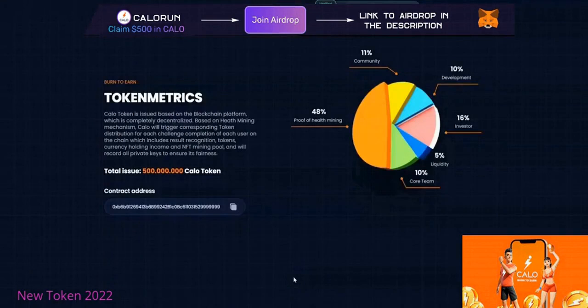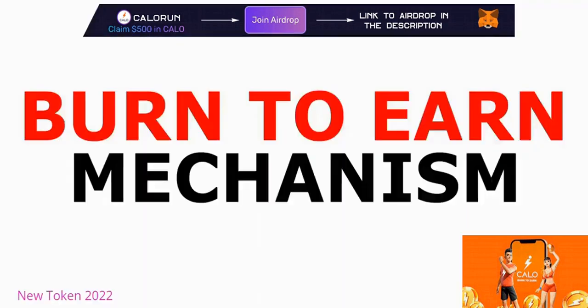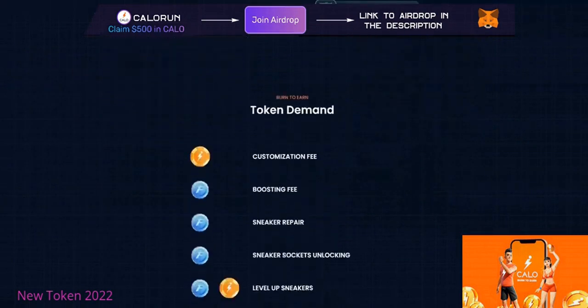Players have the right to trade sneakers on the app's marketplace and upgrade their sneakers. Looking at the tokenomics of the CALO token: 48% goes towards proof-of-health mining — that's the burn-to-earn mechanism — 11% to the community, 10% to development, 16% for investors, 5% on liquidity (I'd like to see more there), and 10% towards the core team.